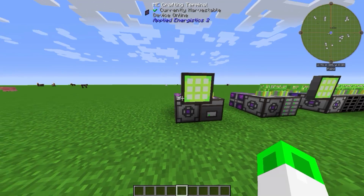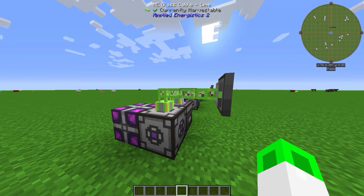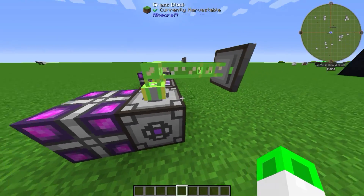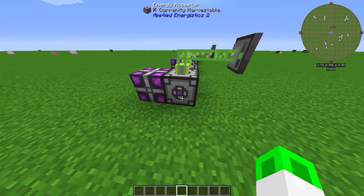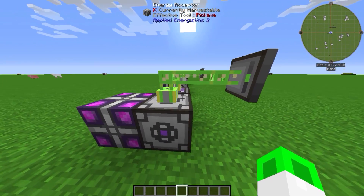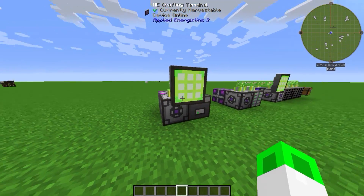Here we can see the most simplest ME system you can build. It is just four blocks, three blocks, one terminal, and three cables. How does it work? Very simple — we need an energy source. We use the dense energy cell as an energy source. You could also use a sterling generator or whatever you want to use to power the energy acceptor. The energy acceptor is basically the block that puts energy to all other blocks in the system, so you need to power this one, and I did this with the energy cell.